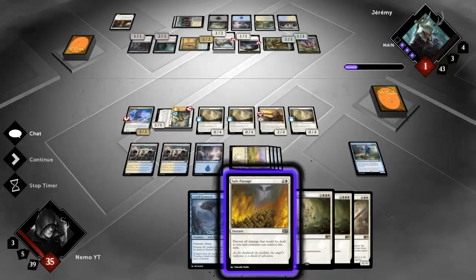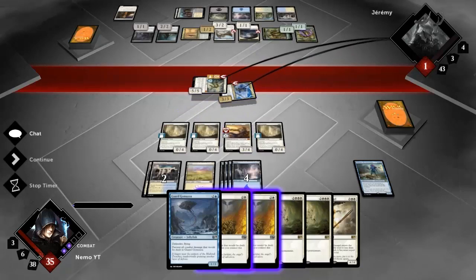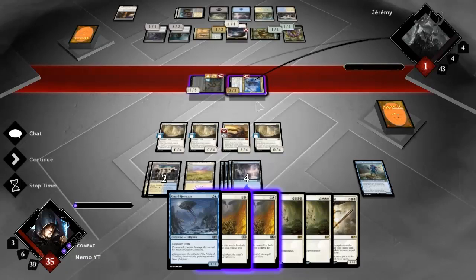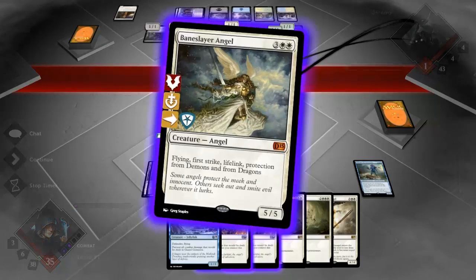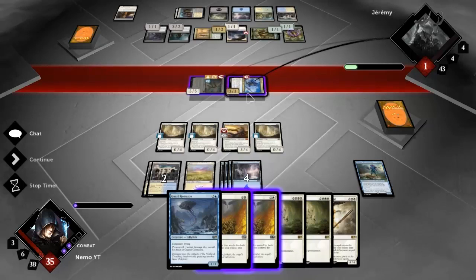This looks like lethal - we'll see if it is. Let's make him pick up the Assault Griffon. It's better to make him pick up the Spirit, but if he has one trick and trades the Assault Griffon - or a removal spell for Baneslayer - he can then trade the Assault Griffon for Brimaz, whereas now he has to chump block and kill this thing, play the Assault Griffon, and then I get to make him pick up the Assault Griffon and get in for lethal. Yeah - this is probably better. That is the GG it seems.